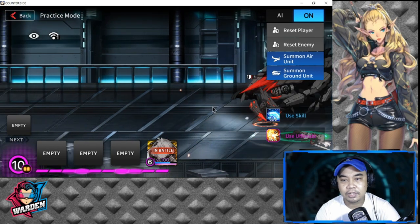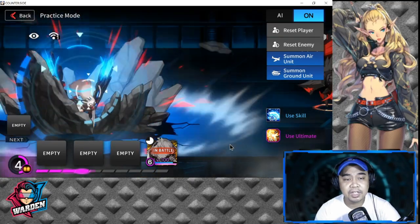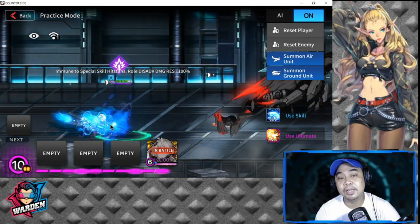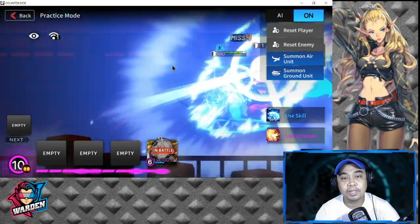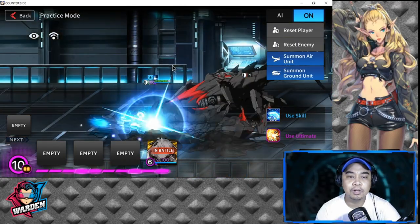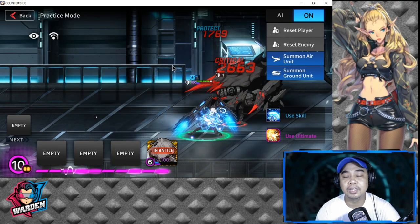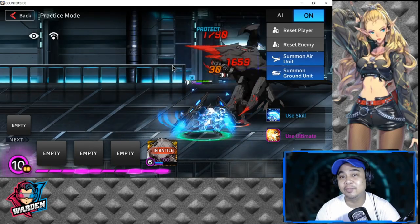Let's reset the player and put her here. As you can see, as she lunges she gives a shield to the team, then charges at the enemy dealing AoE damage. And here is her ultimate — very, very nice. I really love the character design; she is truly worthy of being a Valkyrie.